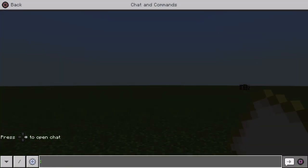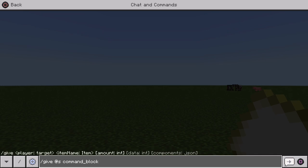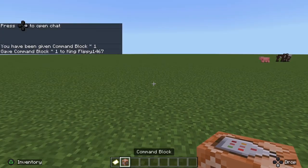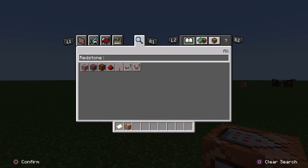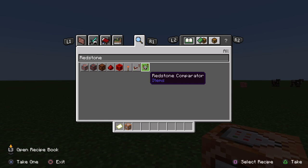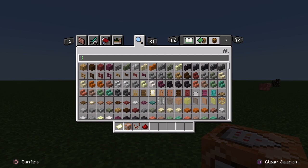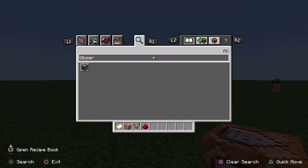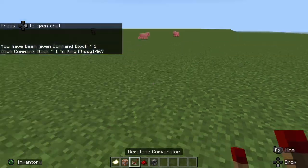Now that we're in here, first thing we're going to do is grab a command block — slash give, command_block. It should give us a command block. Next we want to grab redstone, a redstone comparator, and then an observer. These are the items that we need.